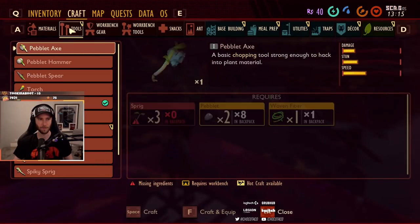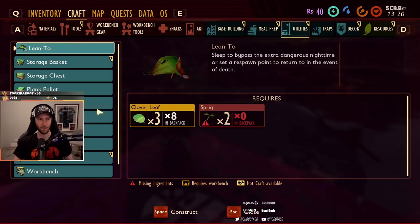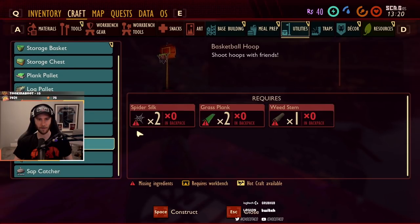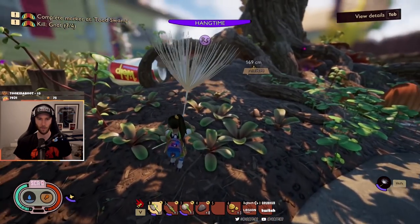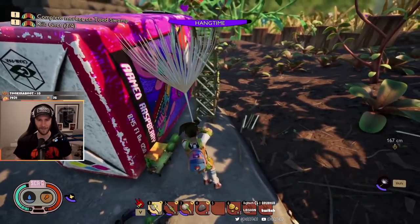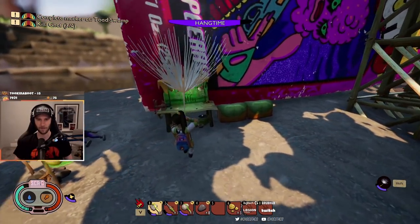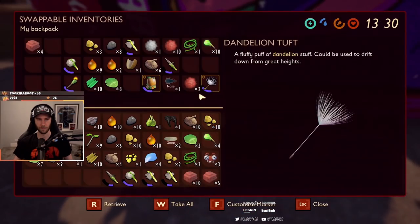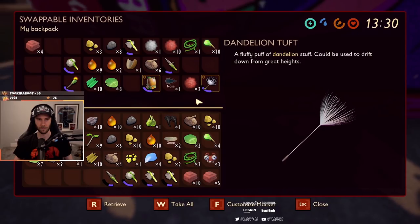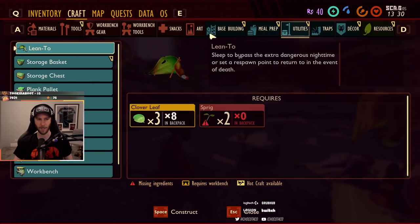Ooh, basketball hoop! Is that in base building? Where is it? Utilities? Basketball hoop. I can build this if I... Oh, I think I can make this. Look at me go! Forch upgrade. I think I have the stuff. Oh, I don't have the spider silk, but I think I can get that. Two spider silk — I know where a spider is.